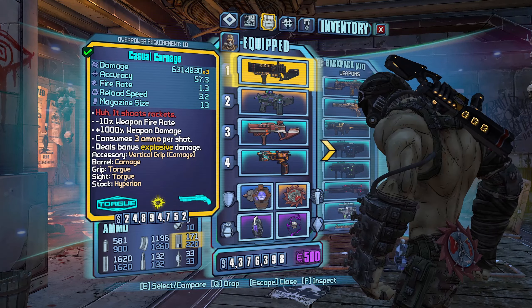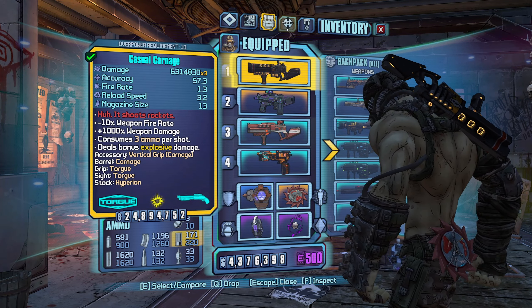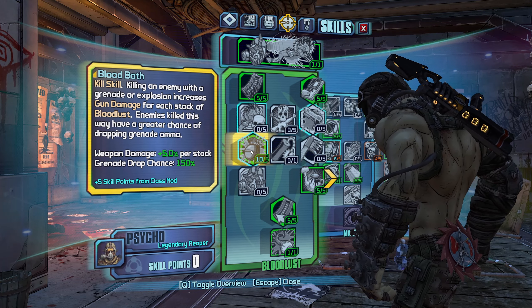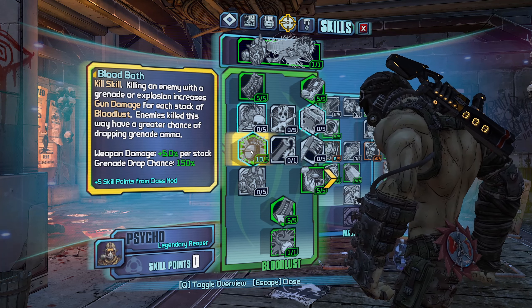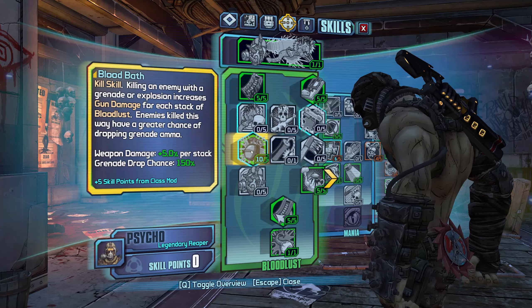Welcome back everybody to another new video. Today I wanted to cover something I was testing out and realized is actually pretty good - that's Krieg's synergies with pearlescent items. More specifically, the underrated pearlescent items. Obviously Krieg can be good with the good pearls and everyone knows that, but I feel like he has some hidden aspects that really take these to the next level.